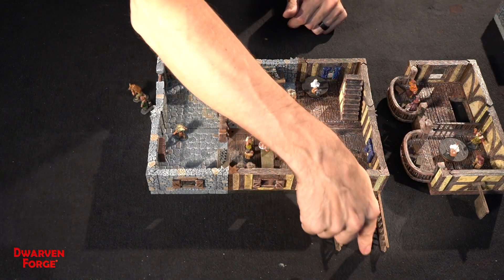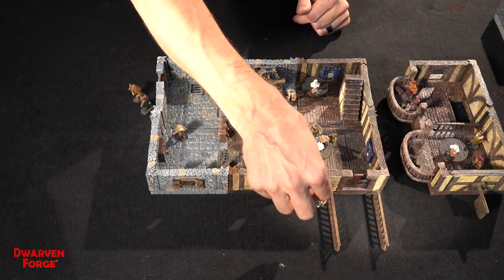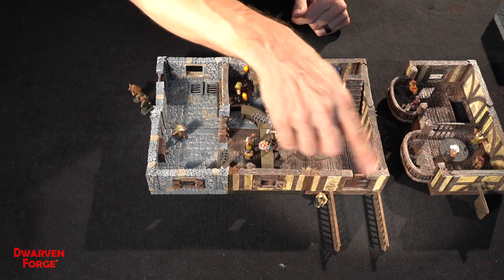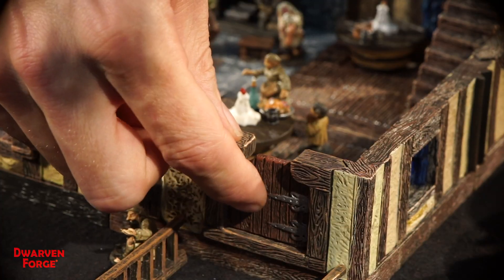Out here I took a couple of railing pieces and put them out like a little entryway. You can tie your horses up there. There's a little beggar out here. I used the Townsfolk minis — one set to dress this place up, but obviously you could use whatever minis you have. So the front door is here.